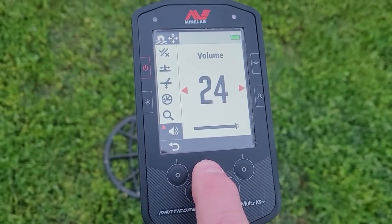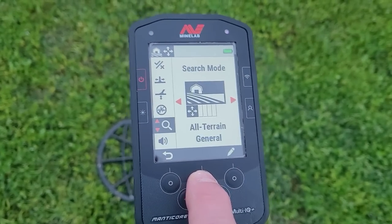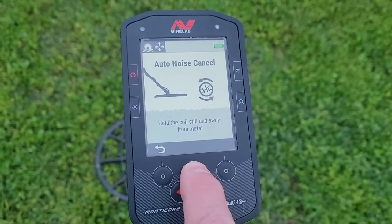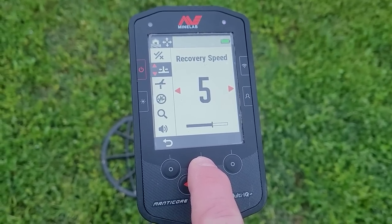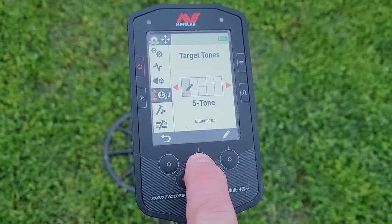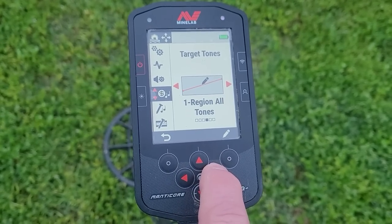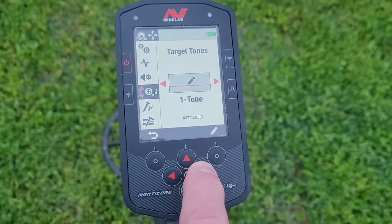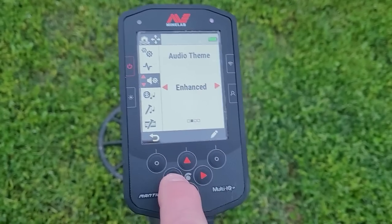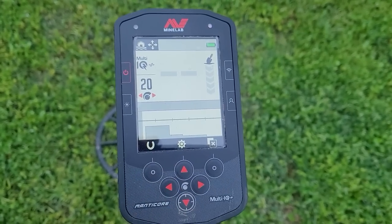We're going to set up our Manticore this morning. Sensitivity at 20, volume at 24, all-terrain general mode, noise cancel, recovery speed at default five, discrimination pattern at default, ferrous limit at default. I'm going to hunt in five-tone — you can do all-region tones, two-region, one-tone, two-tone, but I like five-tone. We'll go to Enhanced mode rather than Normal, multiple frequency general settings, and we are ready to go.